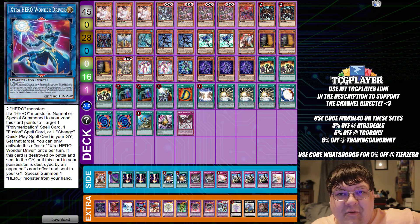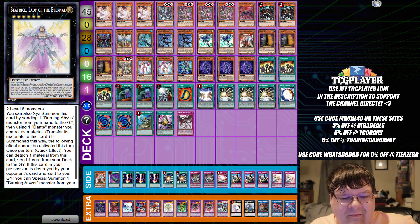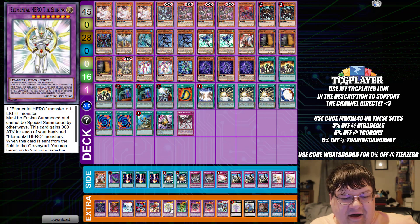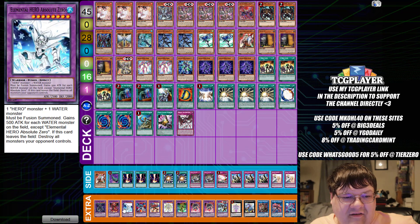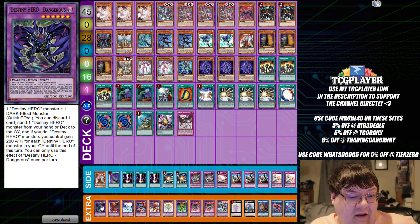Then we have one copy of Wonder Driver, one Cross Crusader — glad to see it's finally at one on these lists — one Dahark, one Baguski, one Beatrice, one Wake Up Your Elemental Hero, two Darklaw, one copy of Blast, one copy of Shining, one Sunrise, one Iscariot, one Absolute Zero, one copy of Destroyer Phoenix Enforcer, and one Dangerous Lad.